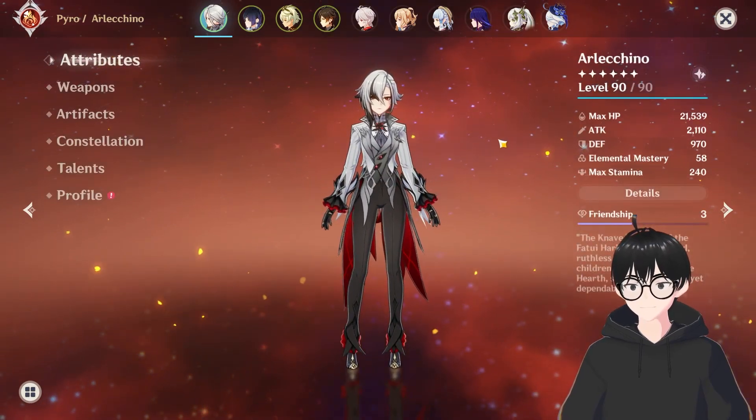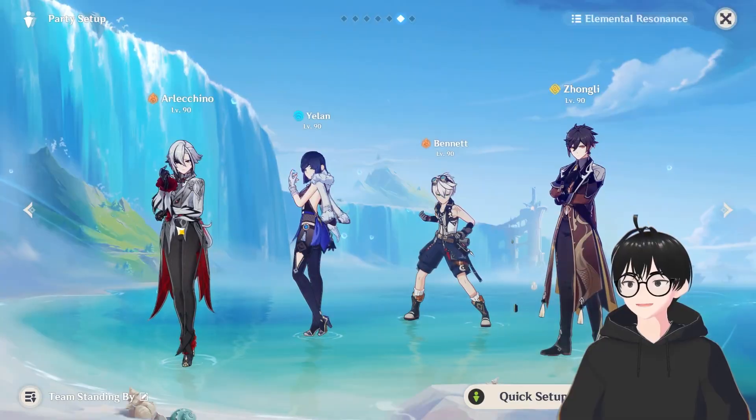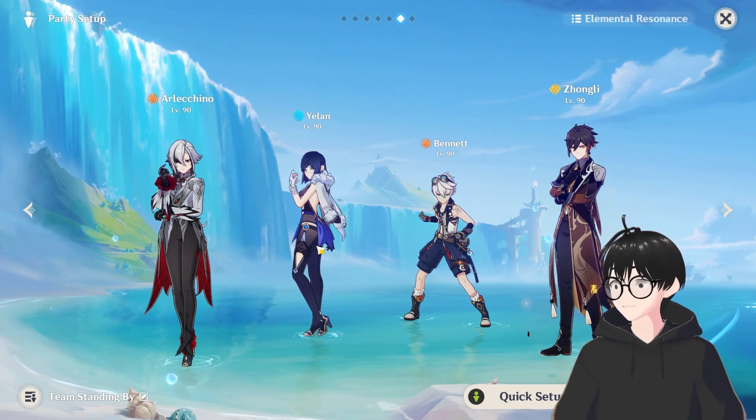You have to prioritize getting attack stats, and prioritize her auto attack for her talent. For her team, you can play Arlechino, Yellen, Bennett, and Zhongli if you have them.